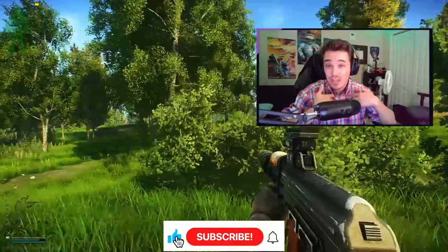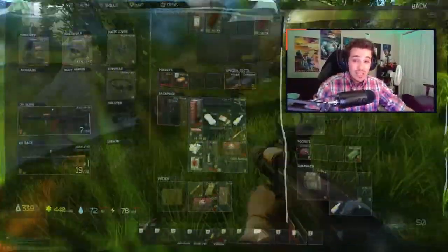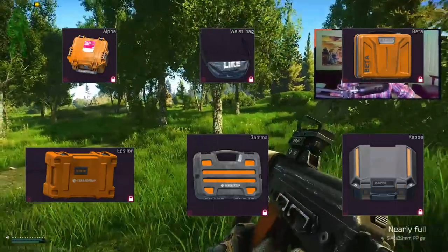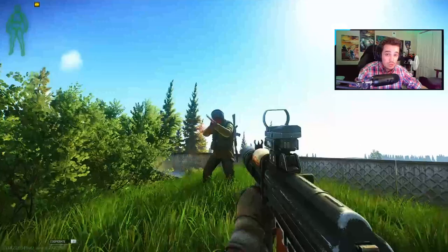Consider subscribing to the channel to help me out and to stay up to date on all things Tarkov. Let's get started. In total, there are six different secure containers in Escape from Tarkov. These range in size from 2x2, all the way up to 3x4, so 4 to 12 slots.